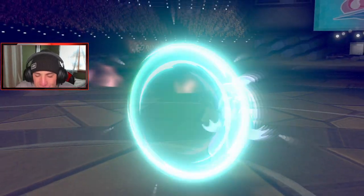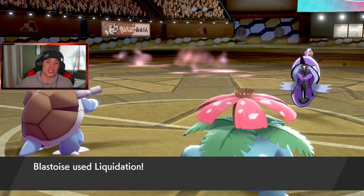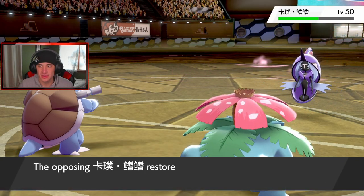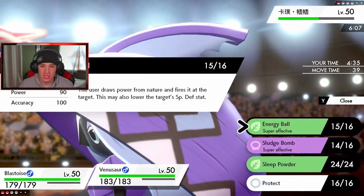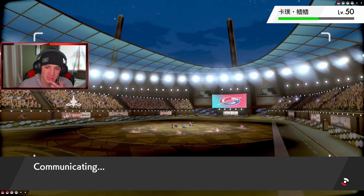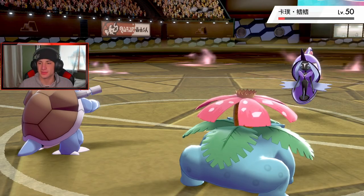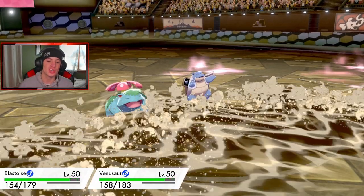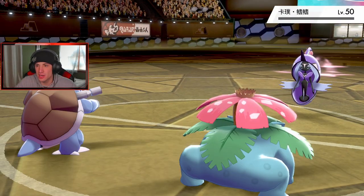He Protects — lame! Tapu Fini is lame. My Venusaur outspeeds him and I'm going to put him to sleep. Actually, I'd rather just Sludge Bomb and double up into it. Protecting Blastoise to get HP back. Going for Energy Ball — give me the Special Defense drop. Muddy Water comes out. That's a GG, baby. Let's get it — there's a real victory right there. We're going to go 2-1 for today's video. Blastoise comes in and picks up the KO with Liquidation. Big plays — calling that Max Guard, taking out Lando, getting our second win.